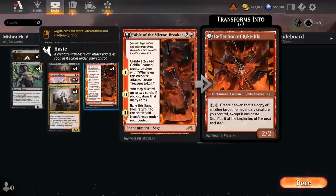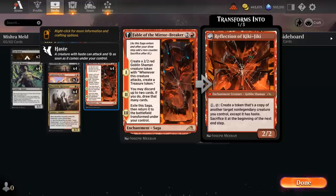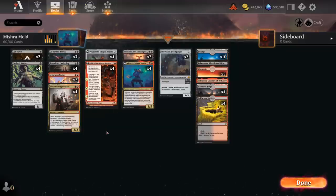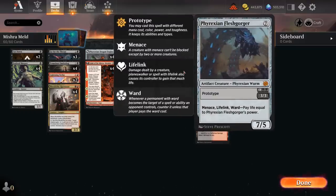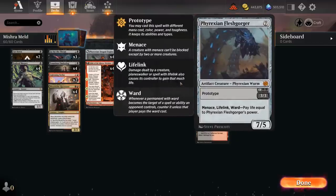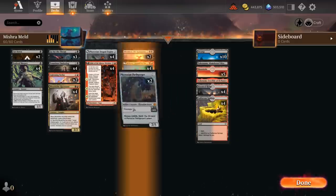The Reflection of Kiki-Jiki has great synergy with Harvester, as we all know. We also have 2 copies of Phyrexian Fleshgorger — it's a 7-drop, but we can cast it for 3 mana thanks to Prototype, in which case it's a 3/3 with Menace and Lifelink, and Ward forcing the opponent to pay life equal to the Fleshgorger's power. If we ever do get to 7 mana — maybe thanks to treasure tokens the Shaman provides — we can have a 7/5 with those same abilities, making it very problematic for the opponent to get rid of it.